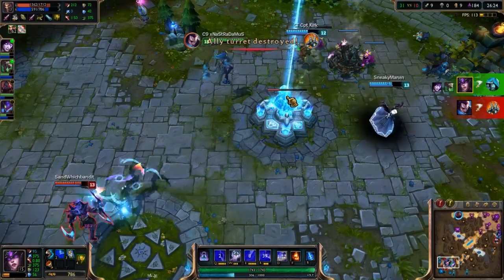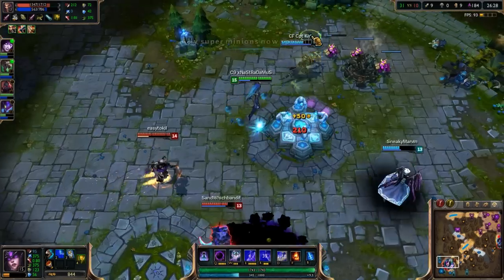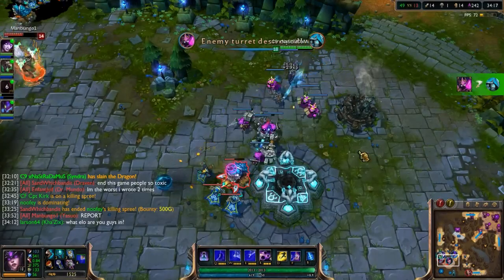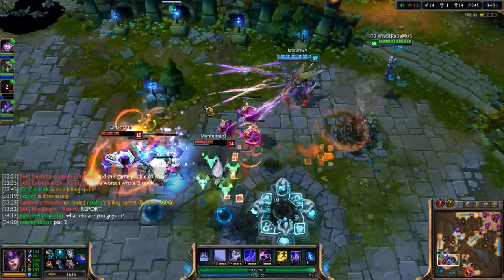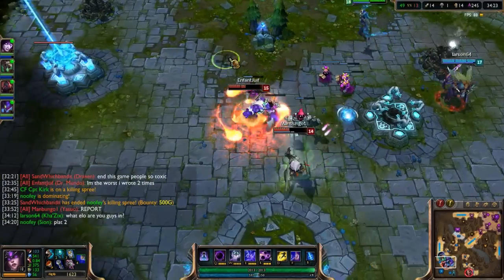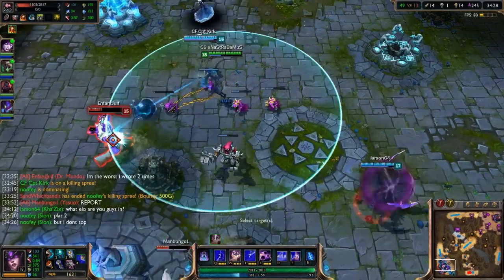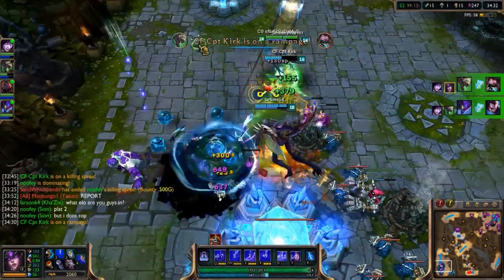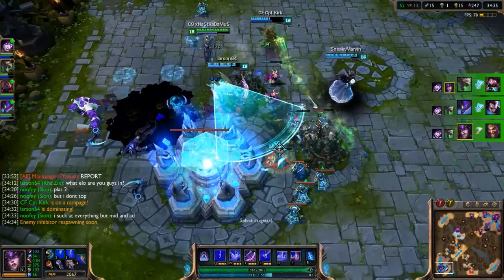At this point we can just do our final push. I still don't even have Rabadon's - I was building three different items, which I really don't suggest, but this Yasuo was so far behind I was kind of messing around. Pretty much the game's already over. I finish off by bursting Mundo - which is another thing you shouldn't do. I should have just bursted Draven right away, but they were so far behind.